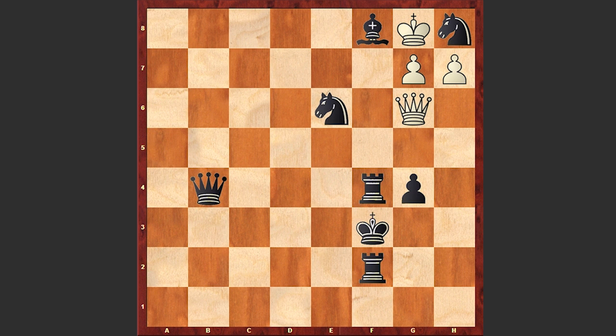First, white is playing Queen d3 check. King g2, and now this white queen is becoming a desperado piece. Queen g3 check. King f1 — black is not hurrying to accept the sacrifice.